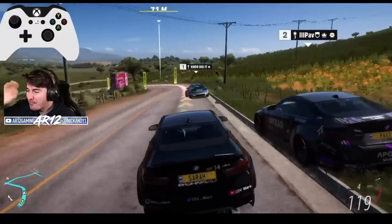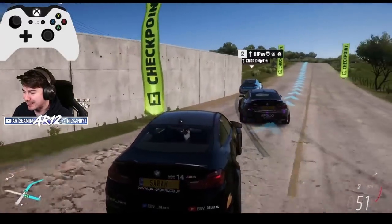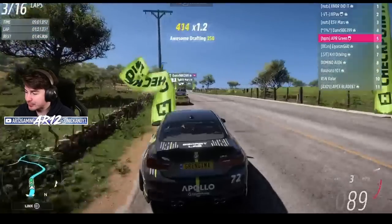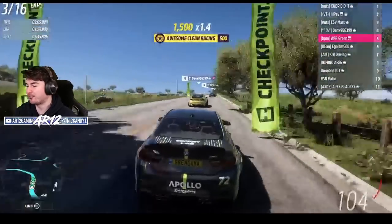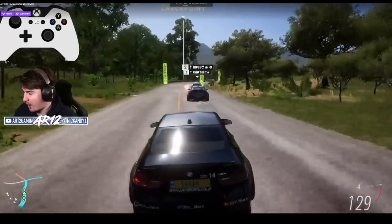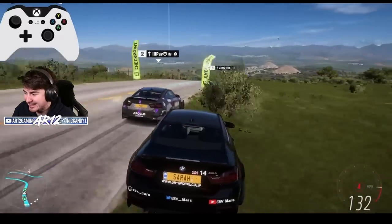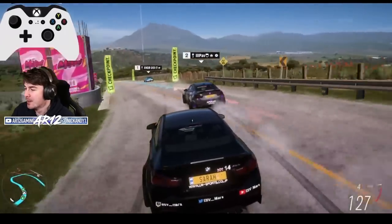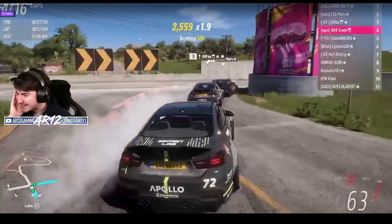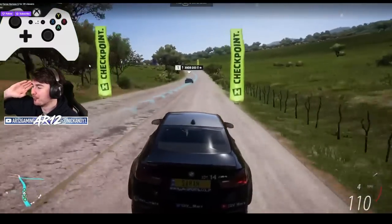Pav runs it wide and Mars is not gonna need a second invitation up the inside, though he's gotta hold it round the outside. P1 bumps into the wall. Green is still in P5 following Dan, following Mars, waiting for that prime opportunity. Mars is again having a run on Pav with a better exit, but Pav is not gonna make it easy. Pav closes the door for what feels like the 17th time. Then Pav runs it wide and Mars doesn't need a second invitation — Mars makes it stick. P2 for Mars.